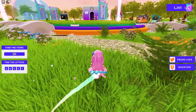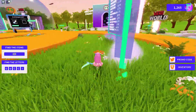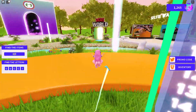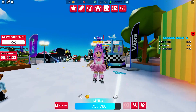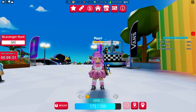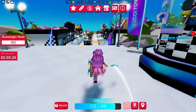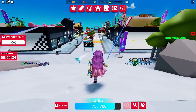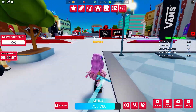Now it's time to head over to Vans World. Let's go to the teleporter. Once in Vans World, look up and find the beams — this will give you a clue to where the items are. Let's head over to the farthest one first.